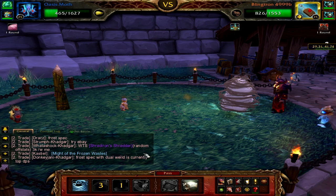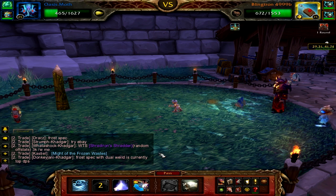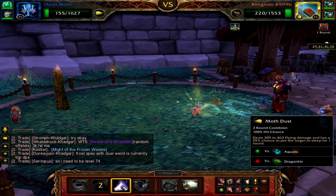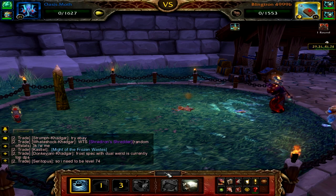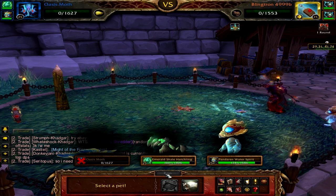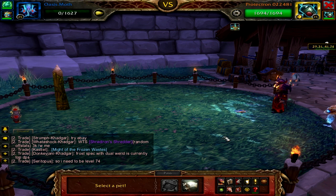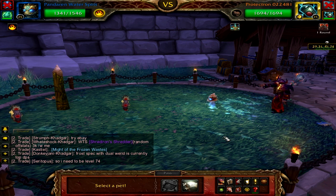Then cast Slicing Wind followed by a Cocoon Strike to block his next attack, then cast one more Slicing Wind. You should now still be alive to hit him with Moth Dust again. If so, he will cast an ability that will kill both you and himself and do some damage to your remaining pets. Now switch to your Pandaren Water Spirit and cast your Water Geyser ability first.